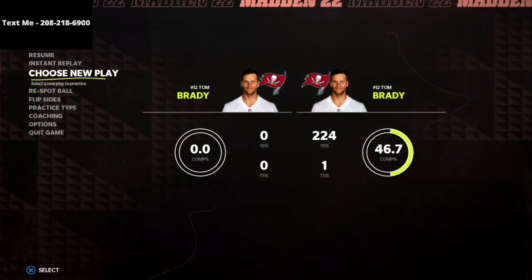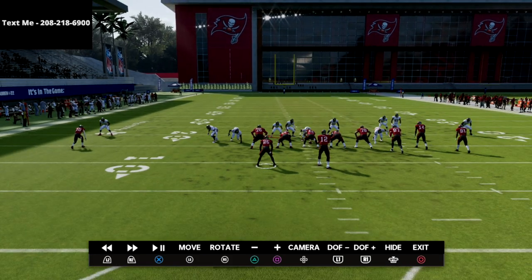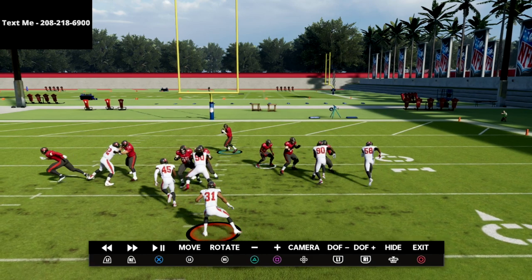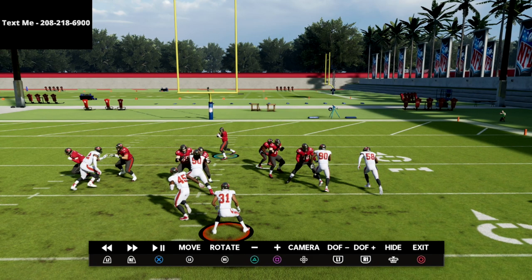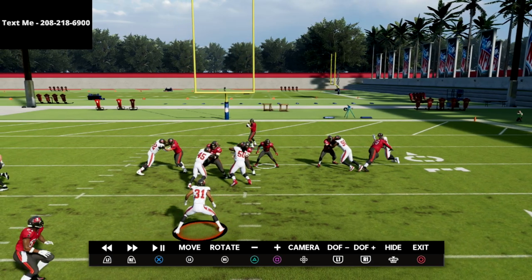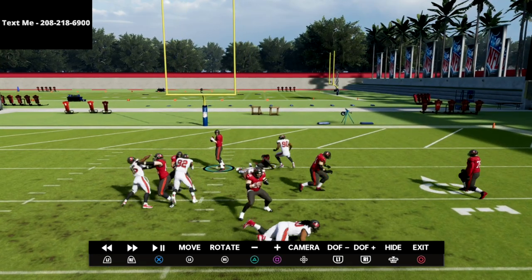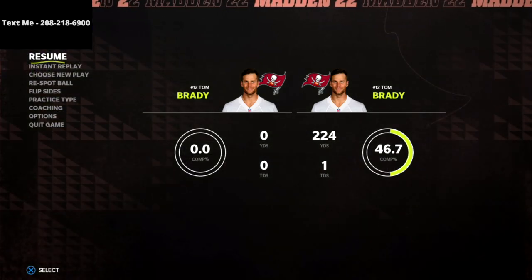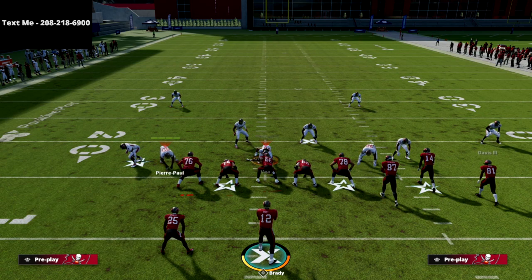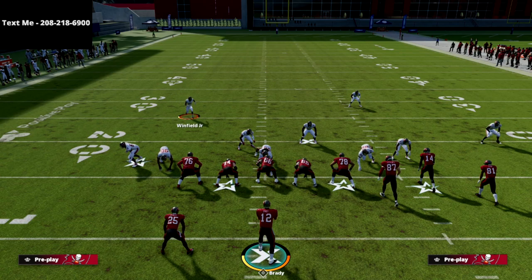Let me break down the concept in instant replay. If you really watch this running back and his eyes, you'll see he steps up and is initially looking over here — but then when I start dragging my user to the left, the running back comes with me. He comes with me, comes with me, and then at the point where it's too late he does come over to make a play. We can expand on this concept in a lot of different ways.